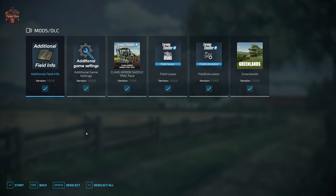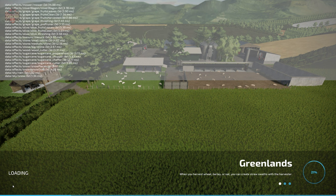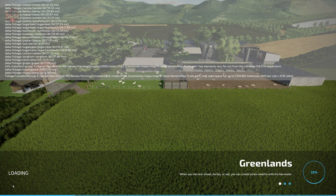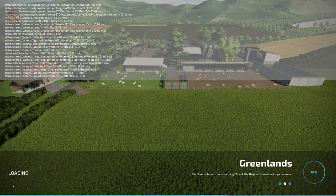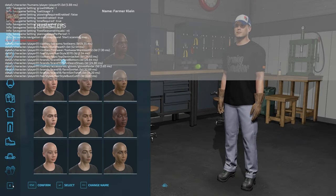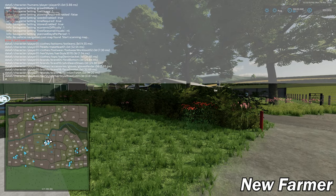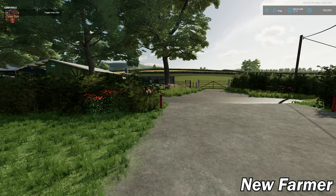We're going to activate all the mods we typically use, pull up the log. When loading in Farm Manager mode, the main farm is built out exactly as you'll see it here, except there is no machinery and you don't own any land to start. We're starting this video in New Farmer mode. On console, Farm Manager mode consumes 882 slots, while New Farmer mode consumes 1,088 slots.